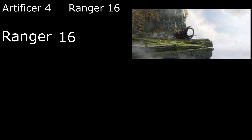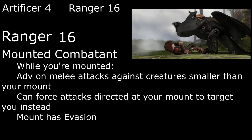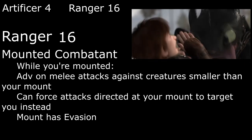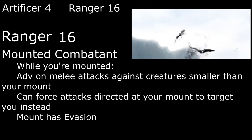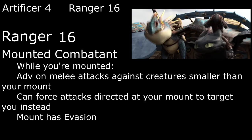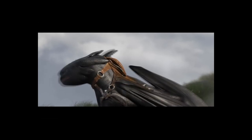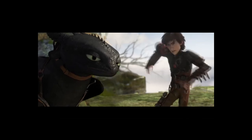Our capstone is the 16th level of Ranger for one last Ability Score Improvement, and now that Toothless is big enough to ride, we'll pick up the Mounted Combatant feat. We get advantage on melee attacks against any creatures smaller than Toothless, we can protect Toothless by forcing attacks aimed at him to target us instead, and Toothless gets Evasion — letting him take no damage from a successful Dexterity save and only half damage on a fail. But Toothless isn't just a pet or a mode of transportation; he's Hiccup's best friend, and he's honestly probably smarter than a lot of the Vikings on Berk. He's a character in his own right, and he's got some tricks that the drake companion stat block doesn't cover.